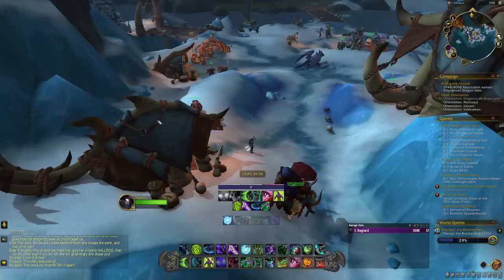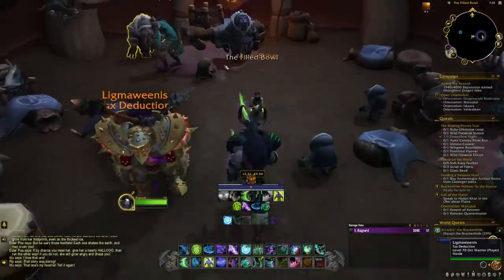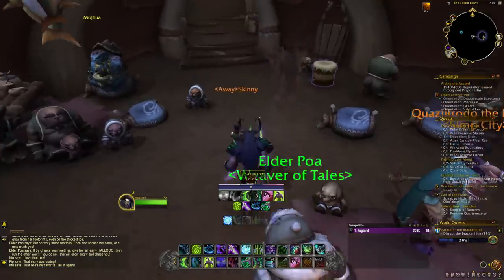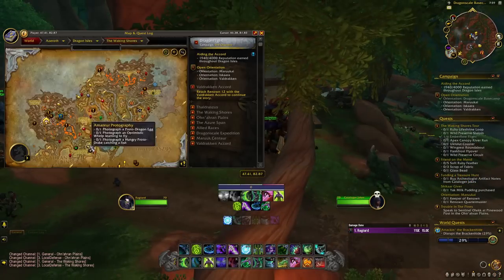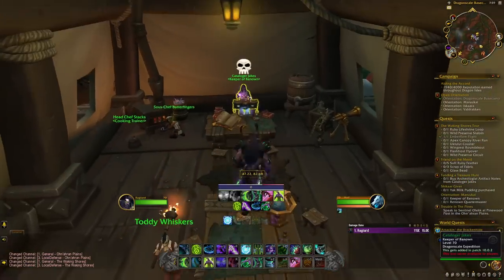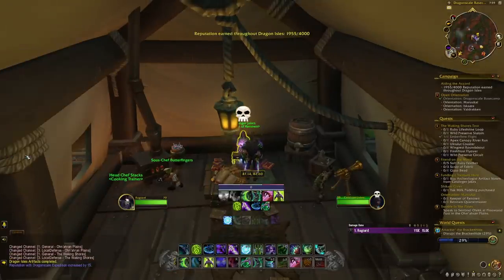Each of these items are redeemable for 15 reputation per turn-in at either Elder Poa in Iskara, which I'll show you right now — it's right down in this cave here where you can hand them in — and then at Jakes Katalog at the Dragon Scale Base Camp respectively.